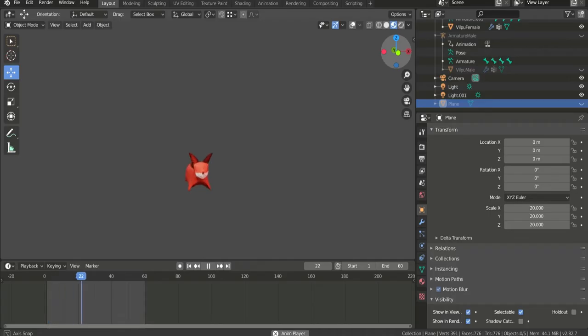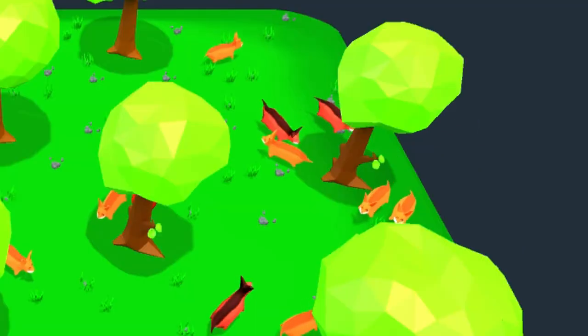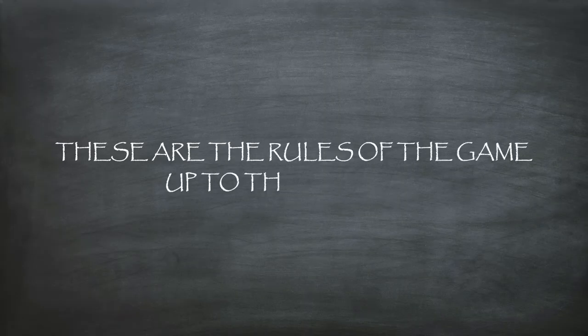The next step is creating a growing animation. When a creature is born it's a baby — it can't target anything because it doesn't understand the world yet, and it loses just a quarter of life every frame. When the creature is mature, it starts losing more life and follows the target system. These are the rules of the game up to this moment.